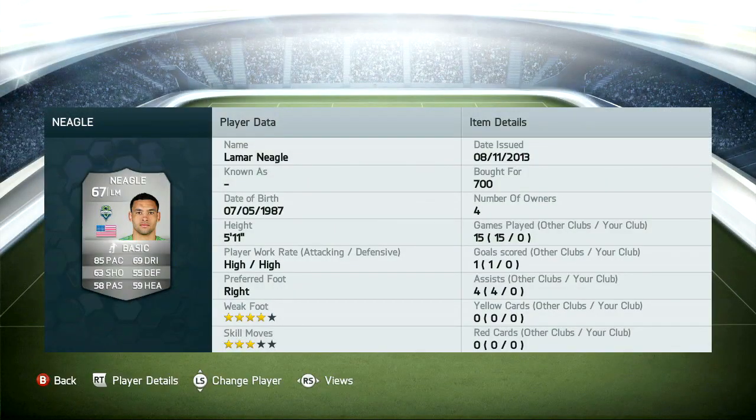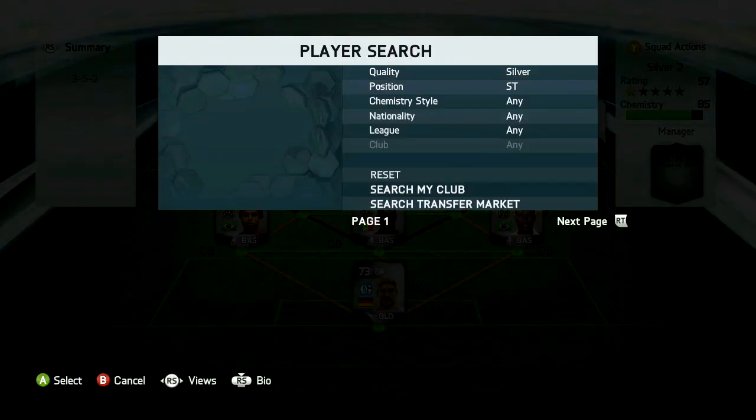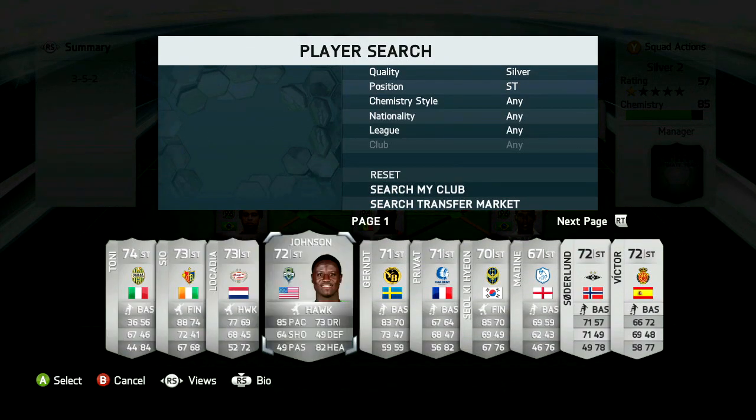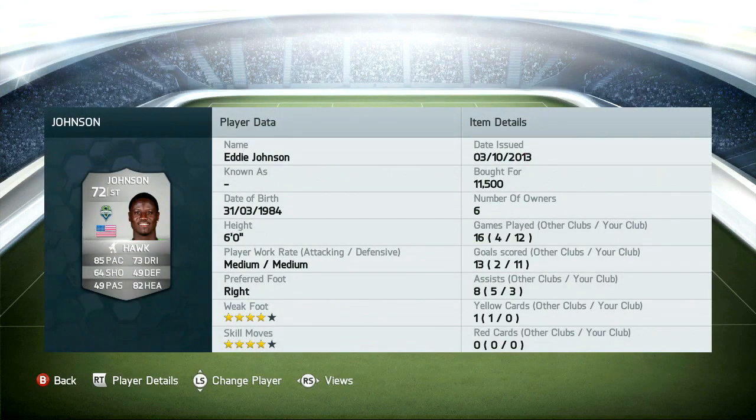It's probably one of the few formations where you can actually get away with doing this. Because as you know, in FIFA 14 the nation links are only worth one now, and it's so silly because making hybrids is so difficult. Like, this team is literally strong links. And on FIFA 13 I probably could have made it a little bit more exciting, but I had to use Eddie Johnson again.